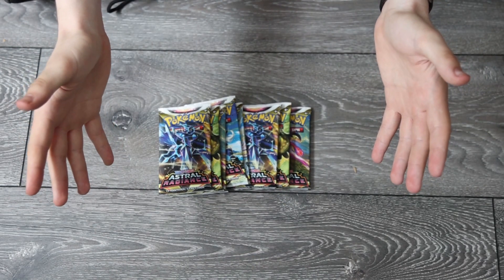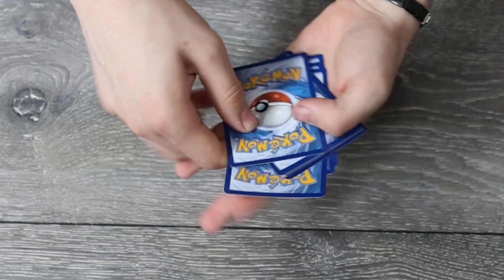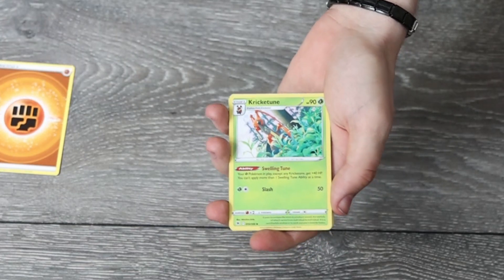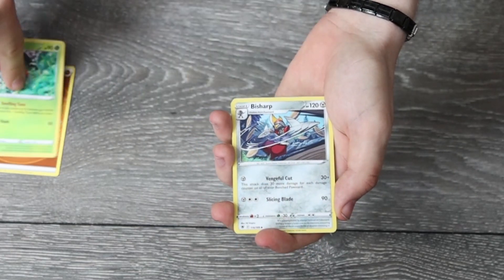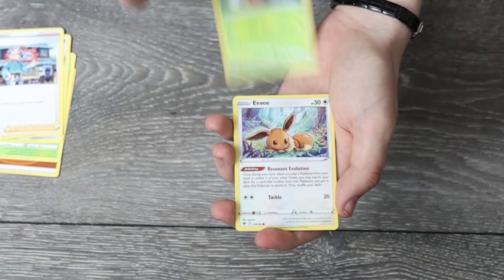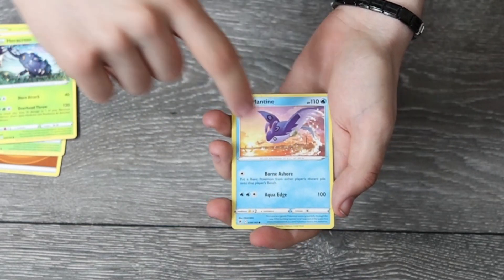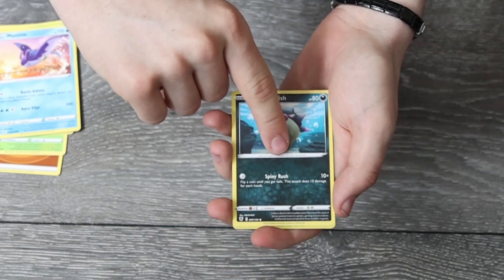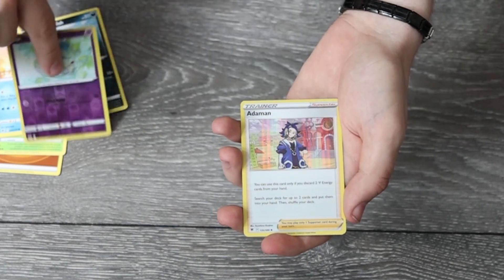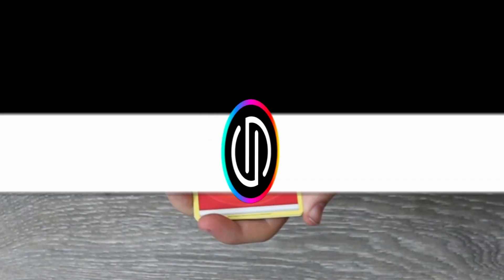There are a lot of good cards you can get in these packs. Let's get straight into the first one. So we start off with a Fighting type card, then a Kricketune, a Bidoof, a Budew, a Cypher, an Eevee, a Heracross card, a Mantine card, a Hisuian Qwilfish, a Reverse Holo Azelf, and a Holo Adaman. One for one. On to the second pack now.